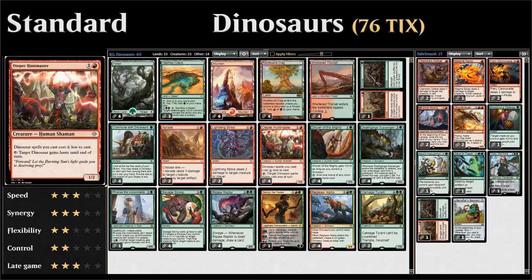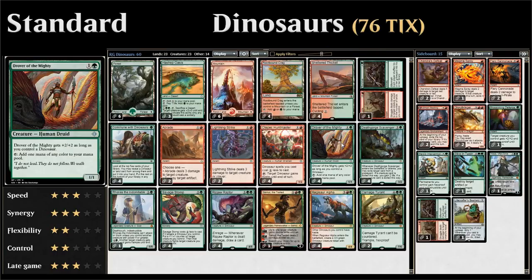Next up we have some two-drop accelerants. We've got Otepec Huntmaster, which for two mana is a 1/2 human shaman — not a dinosaur itself, but it makes dinosaur spells cost one generic mana less, and gives them haste until end of turn by tapping it. We also have Drover of the Mighty, a 1/1 for two mana that can tap to add one mana of any color, and becomes a 3/3 as long as we control a dinosaur.